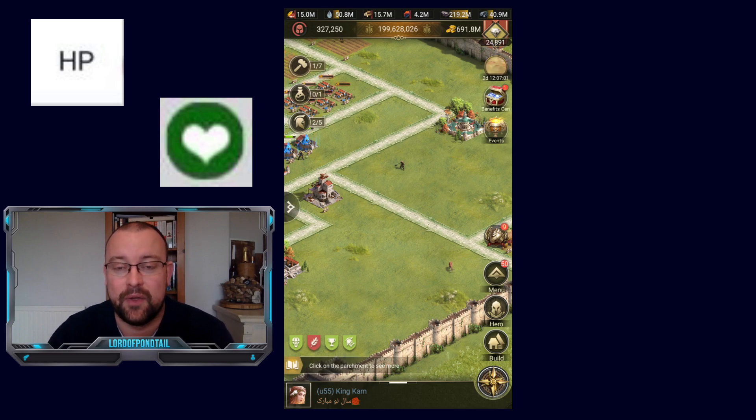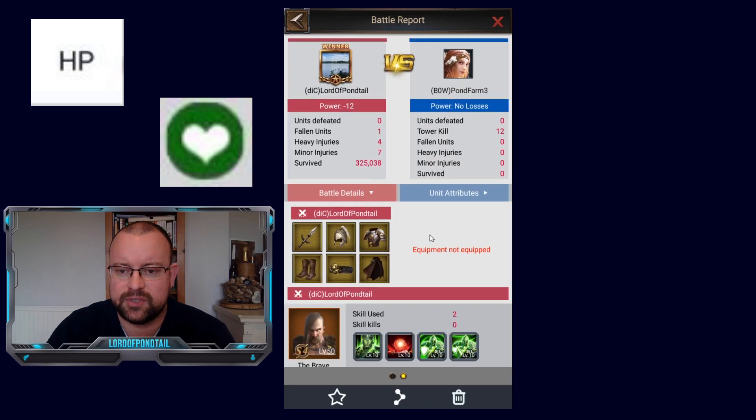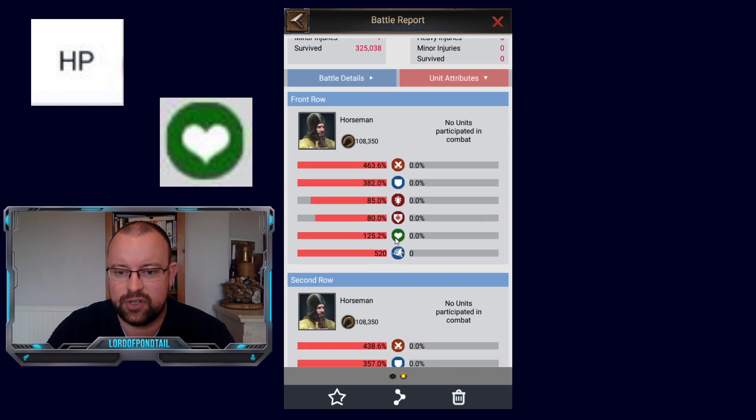And now on to the topic of this video, and this is my guide to HP. So what is HP? Well let's have a look into a battle video first, and if you go to a specific unit attributes section, you can see the heart symbol here. This is your HP rating. Basically HP is your troop's health.